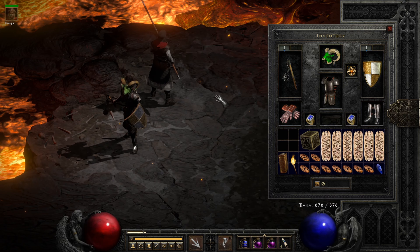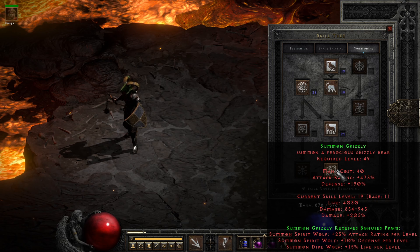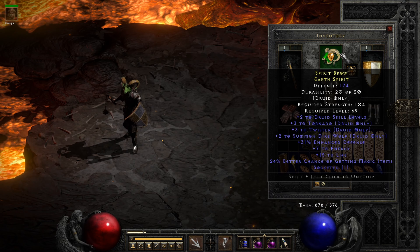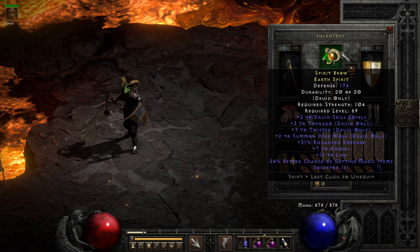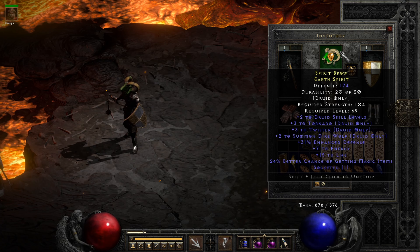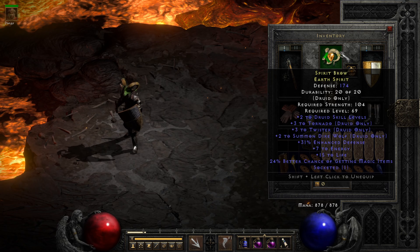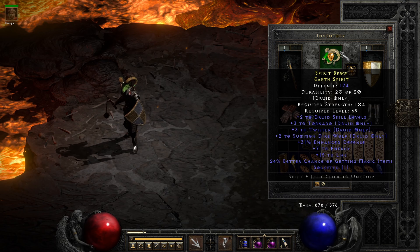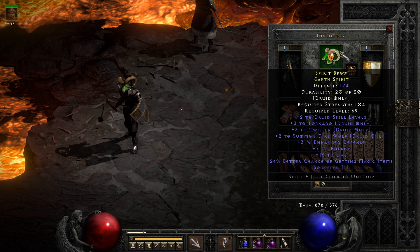The plus 2 to Summon Direwolf is really, really nice. That is not only what we're leveling, it's also got another 2 extra points into it, making the wolves themselves better and making the grizzly better as well. We have 31% enhanced defense giving it a total defense of 174 — not bad. Some modest boosts of 7 to energy and 15 to life. I YOLOd a Topaz in there. If you're lacking resistances or need more life from your charms those are great use cases for an open socket, but our life pool and resistances are already overkept, so 24% better chance of magic items — nothing wrong with that.